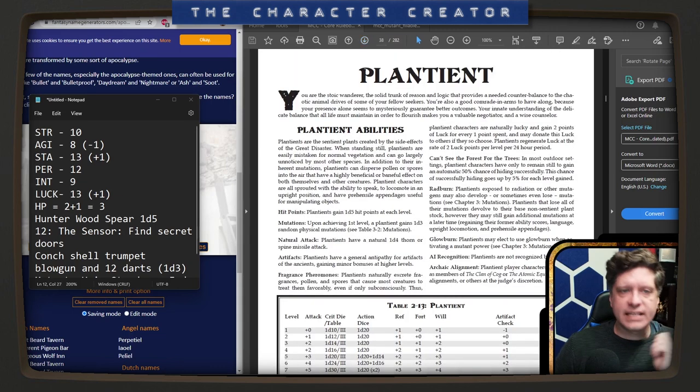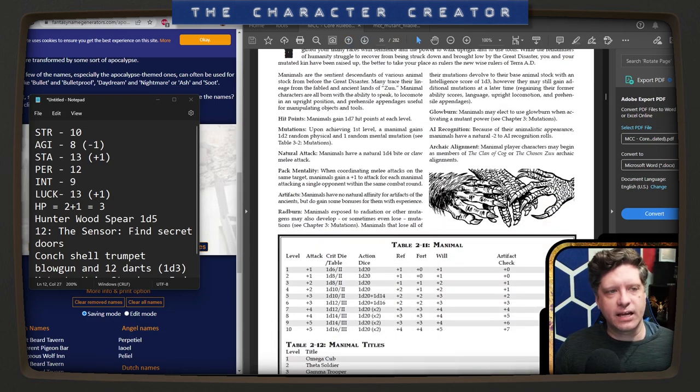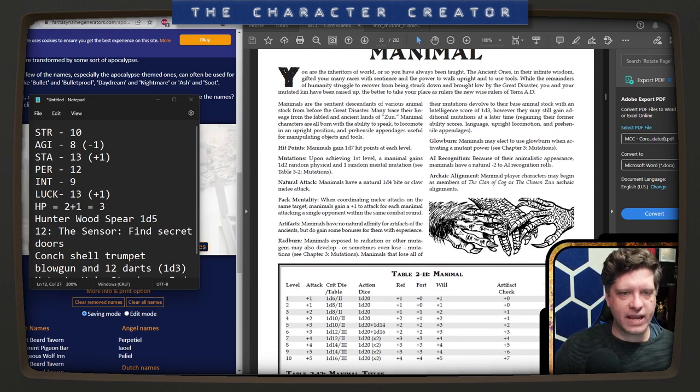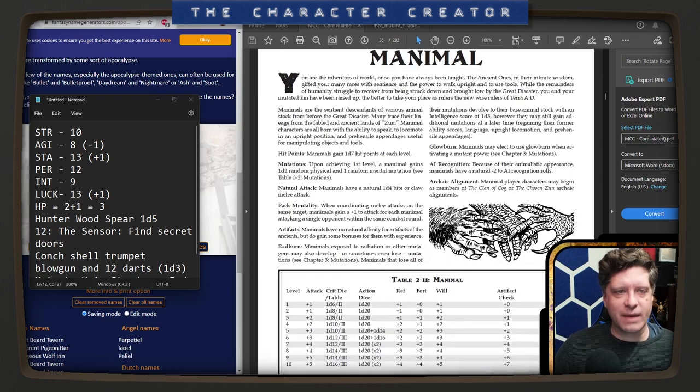The cool thing about the Manimal is, like, if you want to have this fantasy race of cat people or something in your DCC game, you could totally adapt this and make it work. You might have to change the glow burn mechanic to a spell burn so that you could make them have the same abilities without radiation. But it can be done.